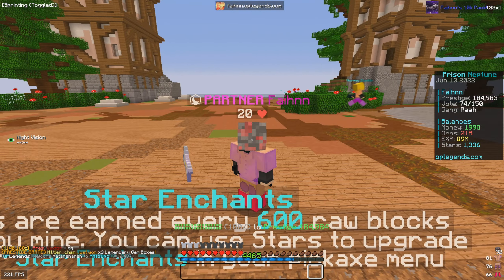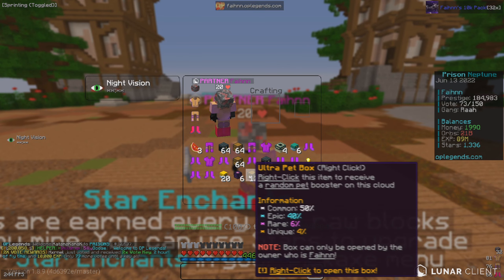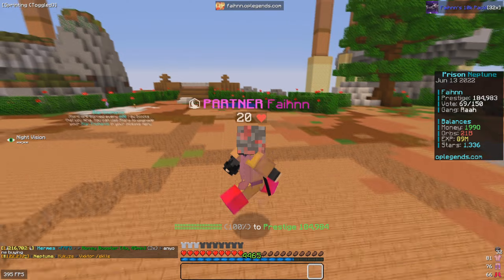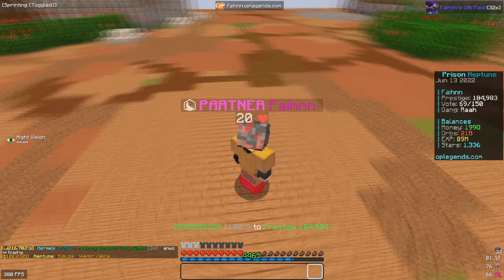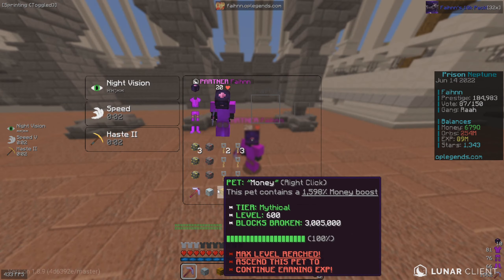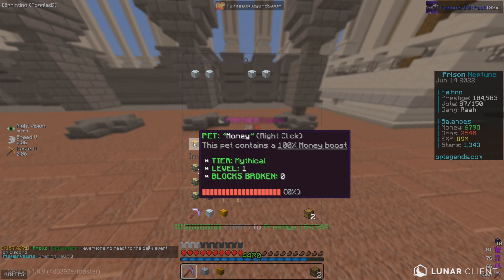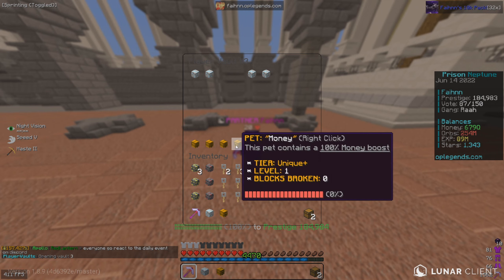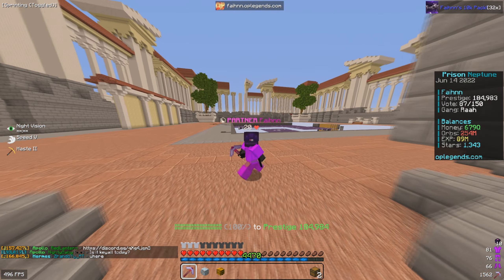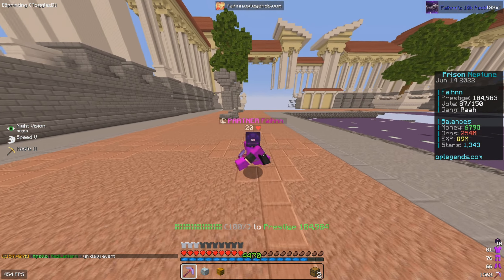After opening all the pet boxes and ascending everything, we ended up getting a mythical money pet and a mythical orbs pet. Over in PV3 we have some extra money pets — a mythical, two unique pluses, and a unique. We are on our way to getting an immortal pair, hopefully by next episode. Also, I upgraded my pickaxe — let me go ahead and play that clip for you now.